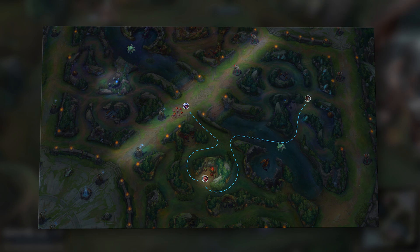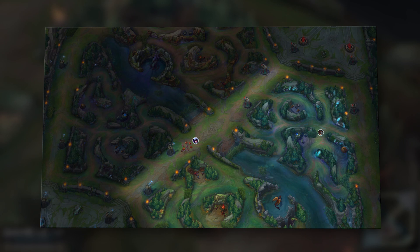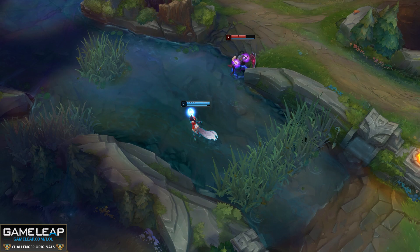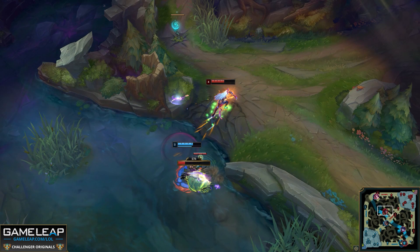These plays are easier if you know what side of the jungle the enemy jungler is on, but sometimes you just don't know. For this reason, the third tip is to play to the side of the map that your jungler is on whenever possible — both when roaming and when positioning in lane. If you're completely blind with no wards and the enemy jungler is looking to gank you, you'll be a lot safer playing closer to your jungler rather than on the opposite side of the map.